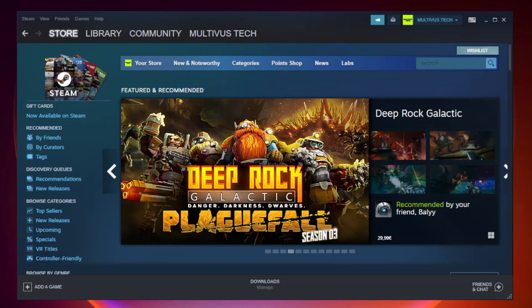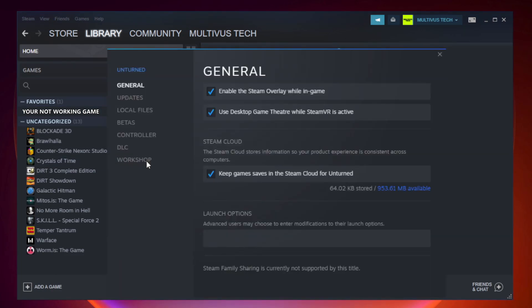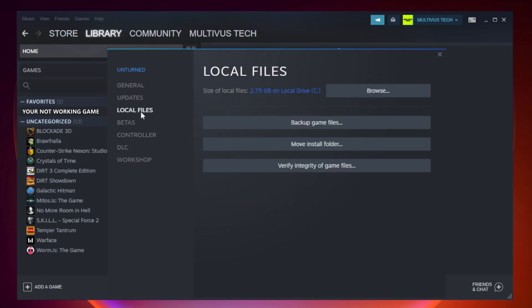Open Steam and go to the library. Right click your not working game and click properties. Click local files, then click verify integrity of game files and wait.